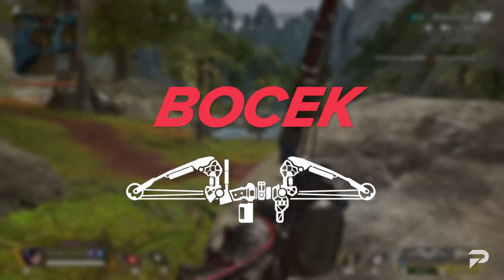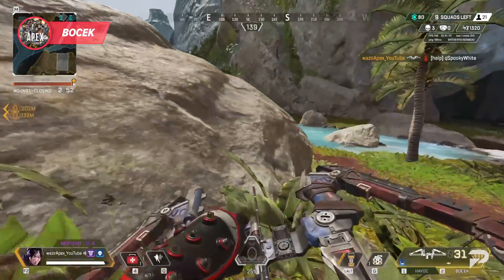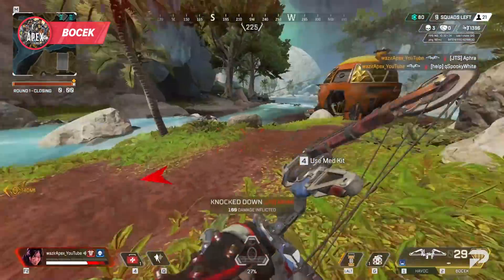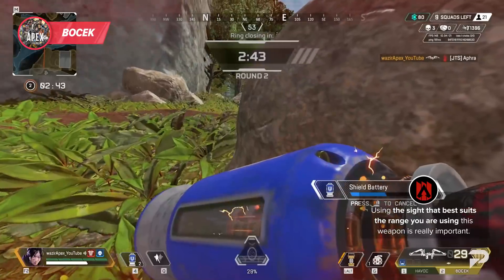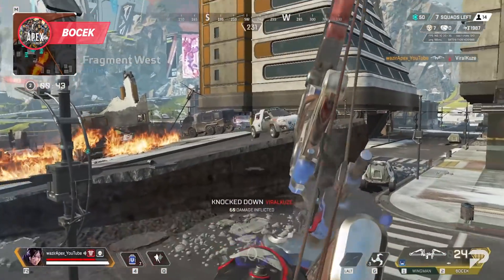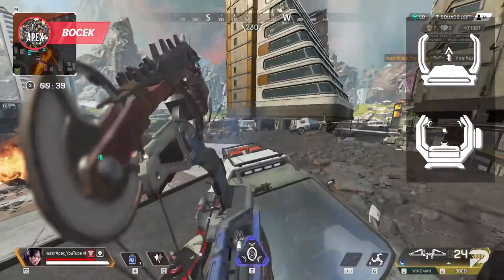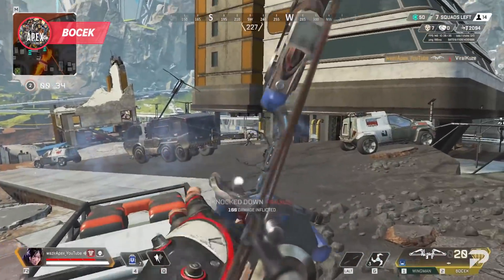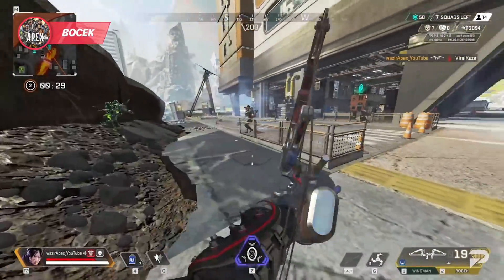While on the topic of medium range, we can't forget about the Bocek Bow. This thing can be tough to hit shots with for a lot of players, so here are two pieces of advice: get a good sight and lead your shots. Using the sight that best suits your range is really important — I find it super tough to use at longer ranges with a 1x, but throwing a 2x or 3x on there makes your life a lot easier. And while taking shots, depending on your range, lead this thing more than you do with a lot of other weapons. Remember, these are arrows you're flinging, not bullets, so give them more time to reach their target.